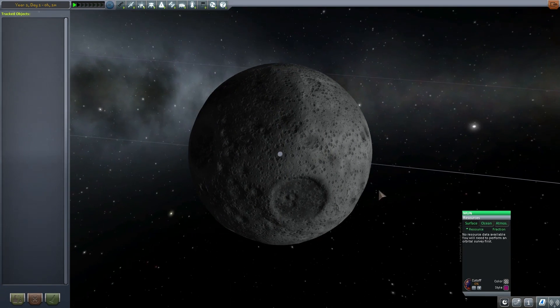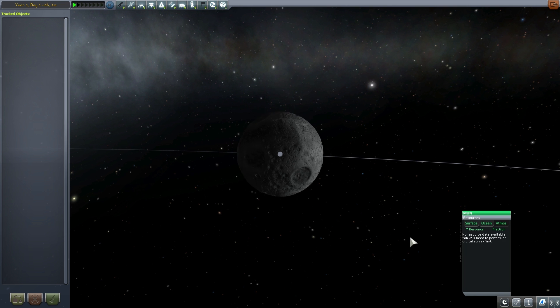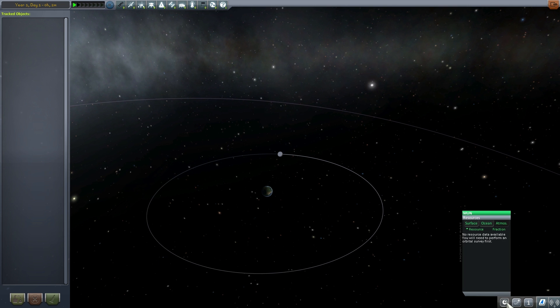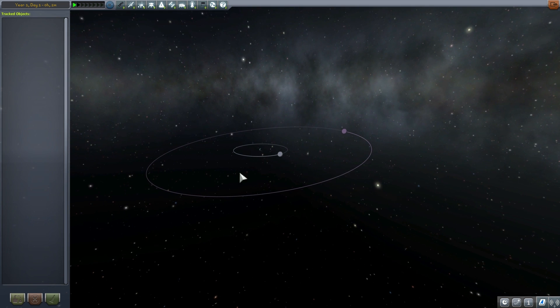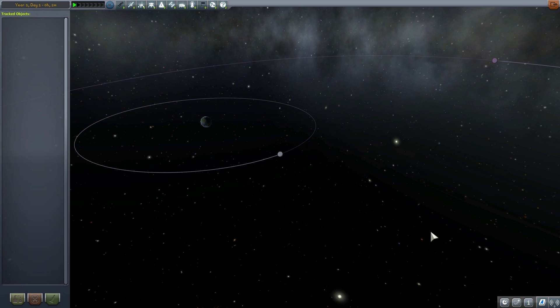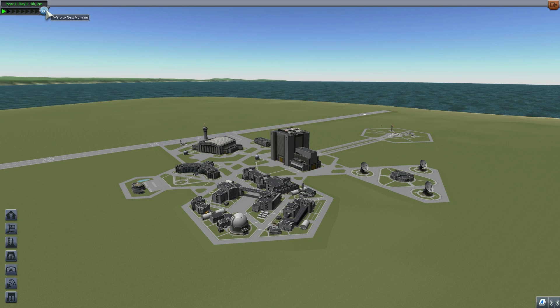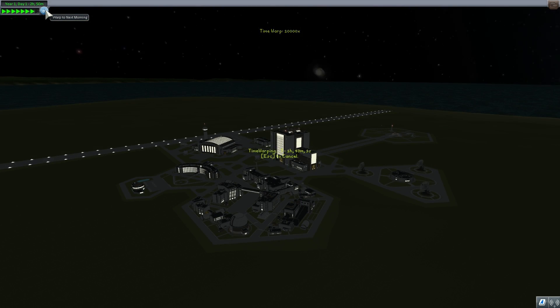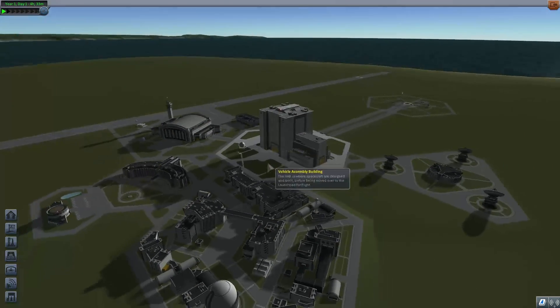A really cool resource button has been added which basically allows you to keep track of everything you've explored on other planets and moons. For example, once you perform the orbital survey, you'll be able to see the resources and information including whether there are oceans and atmosphere. This is a pretty awesome button that will actually force people to explore more and send survey probes. There's also a button that allows you to warp to the next morning.